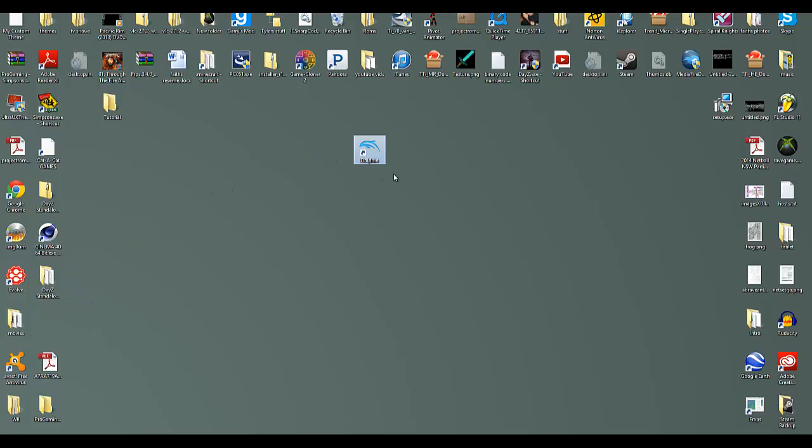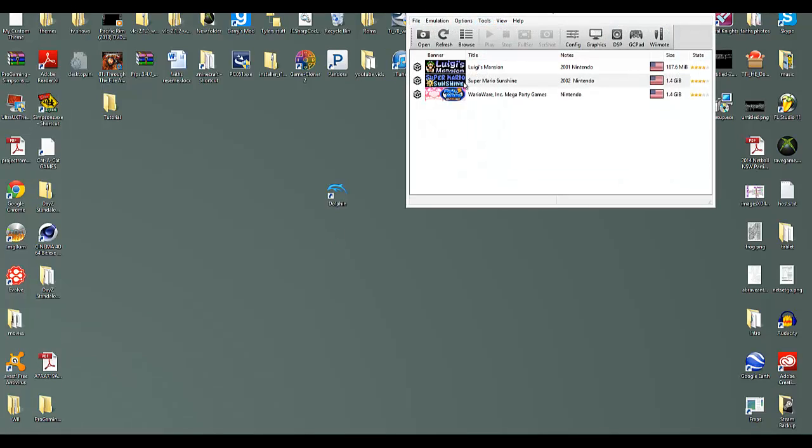Once you've installed it and gone through the installation — I think it might say do you want to install a toolbar or something, make sure you press no to all of that stuff that's not to do with Dolphin. Once you get Dolphin here, you double-click on it to open the shortcut, which will open this here.